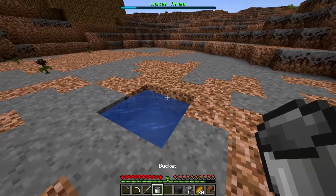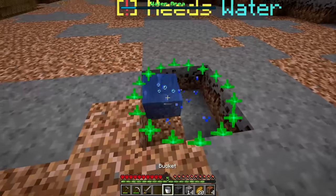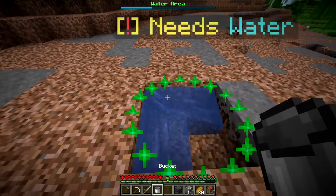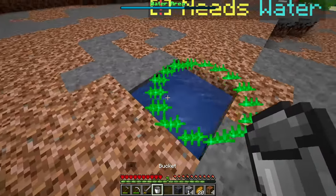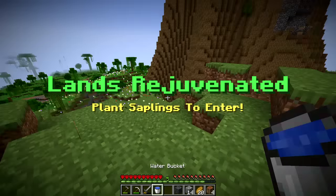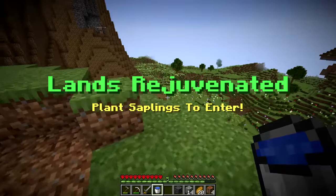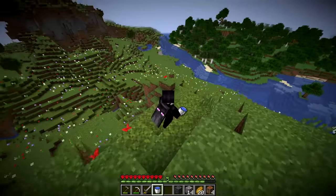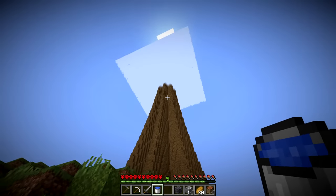We place water in the different spots around the giant tree. There's literally an ocean nearby but we place water in each required location - there, there, and finally the last one. The prompt says 'all vegetation lands rejuvenated' and everything turns to grass again. Now a new mission appears: 'plant saplings to enter.' We need to go inside this massive tree.